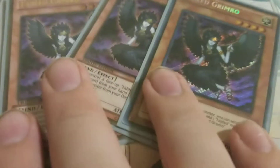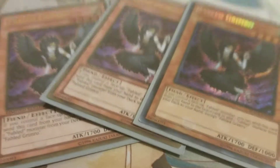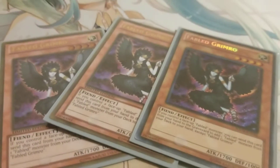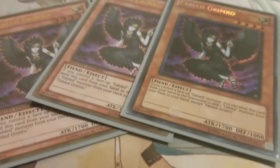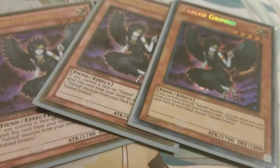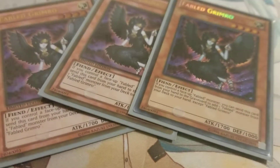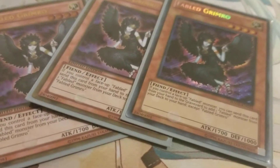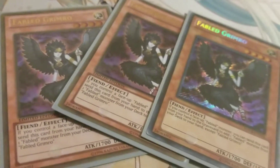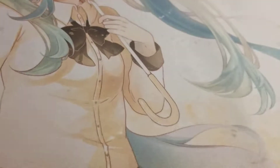Next, we have three Fabled Grimrow. The reason we run three is because it helps you get any Fabled to your hand — any Fabled. I use it to search for Nuzuchi most, because with Nuzuchi you get to discard to special summon it, and then using Nuzuchi's effect you can special summon another Fabled monster from your hand. If you discard a card that special summons itself or something else, you get a huge Synchro right there. Grimrow is a great searcher since it can search any Fabled without limit.